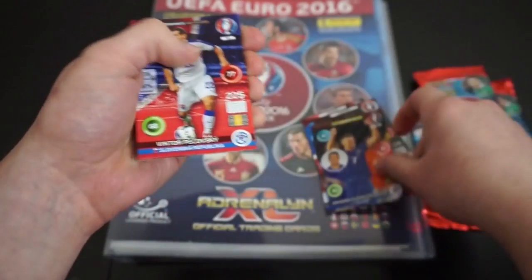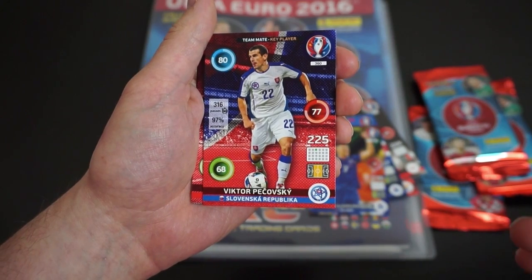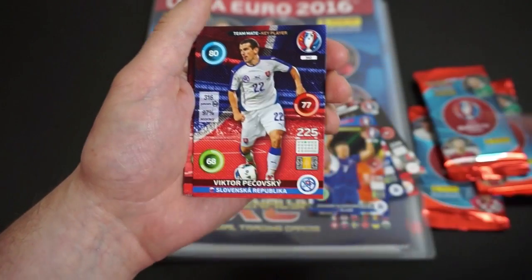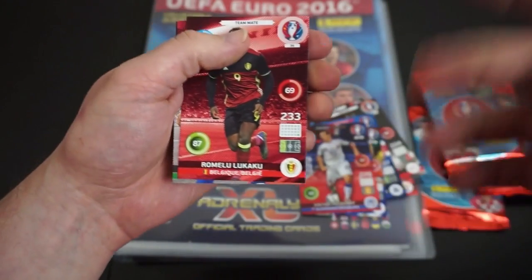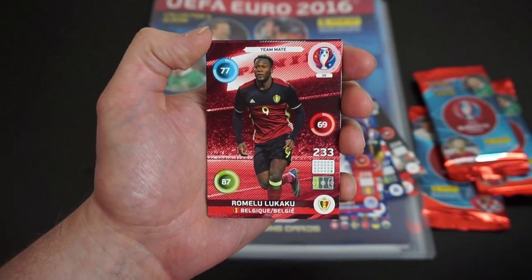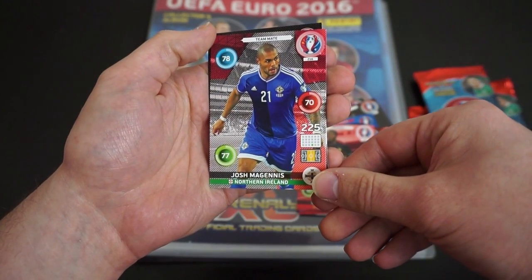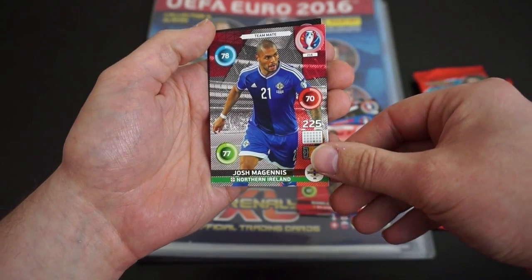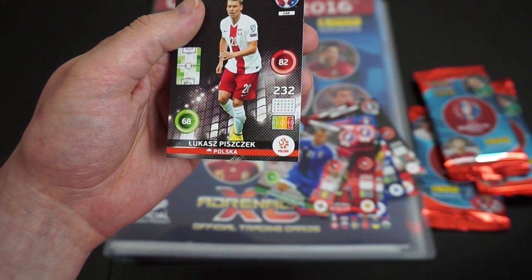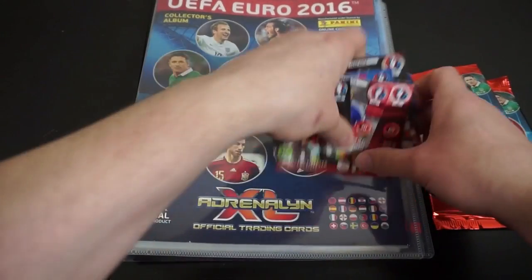Nice shiny card, that is really cool. Viktor Pekovsky — I think I got that right. You've got their ratings and everything also, like 80, 77, so you can play the game if you want. We've got Lukaku, a Belgian player who also plays for Everton, so that's pretty cool. Josh Magninis, Northern Ireland. And Lukasz Piszczek for Poland. So that is one pack open, guys.